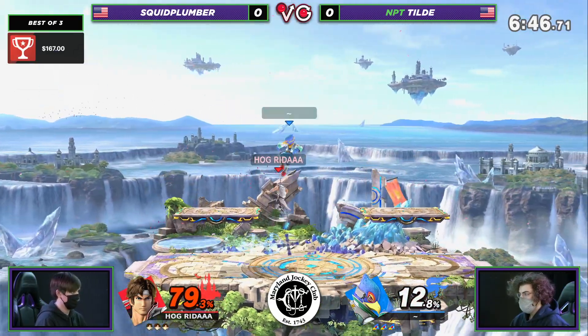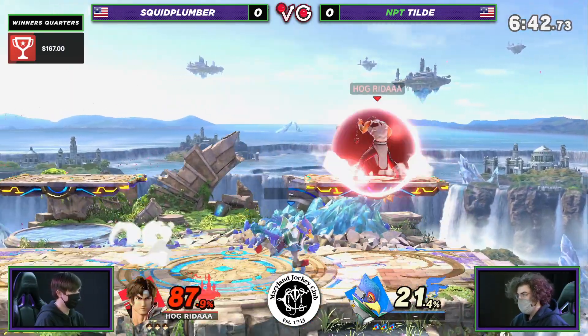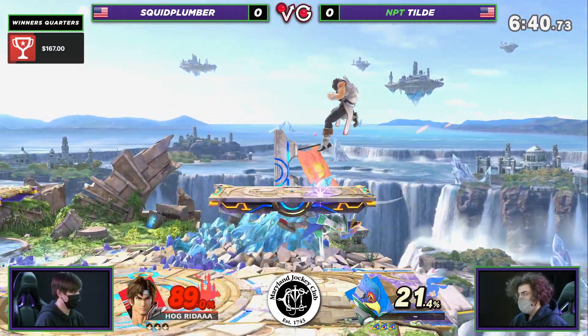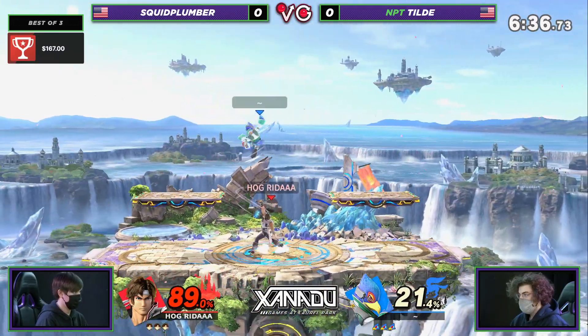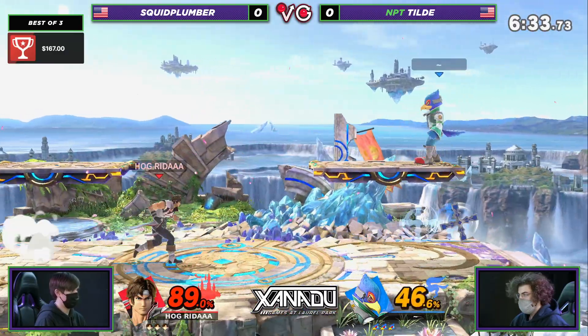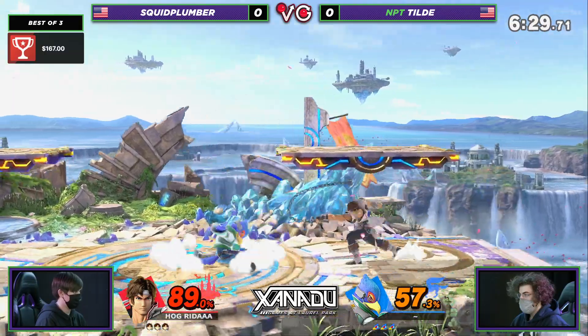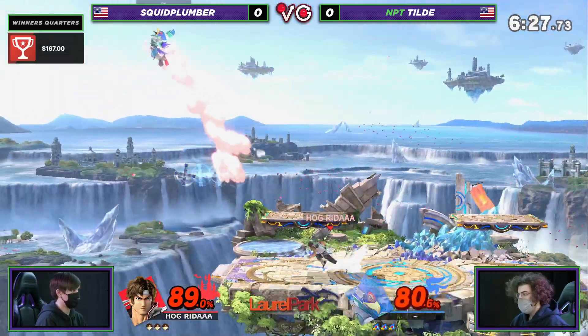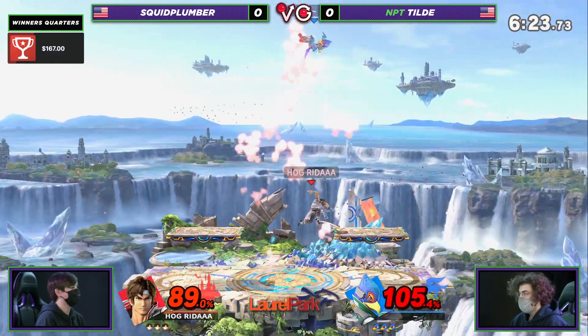Squid Plumber has to make this up and claim some space. I really like the way that Tilde is approaching this vertically — he's trying to jump above everything that Squid Plumber is doing, not at all trying to approach horizontally, where Squid Plumber can cover with those long-ranged areas. Squid Plumber is already catching on. Tilde is going to come down a lot, doing full hops, and Squid's already throwing out the up tilt because it reaches above a little bit. So he's going to be able to get the holy water.